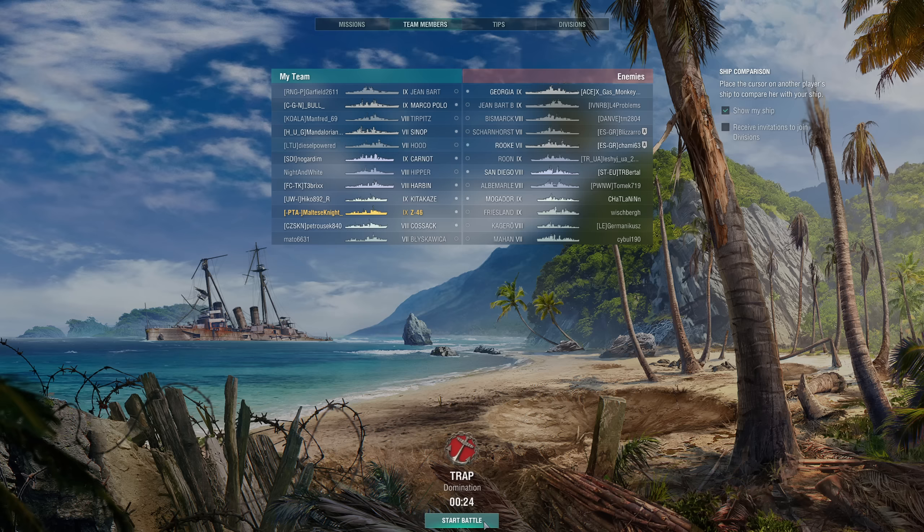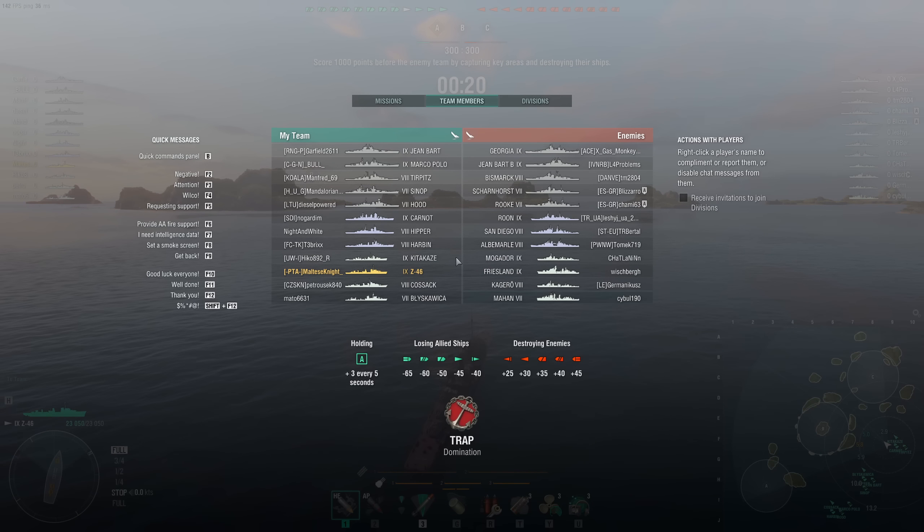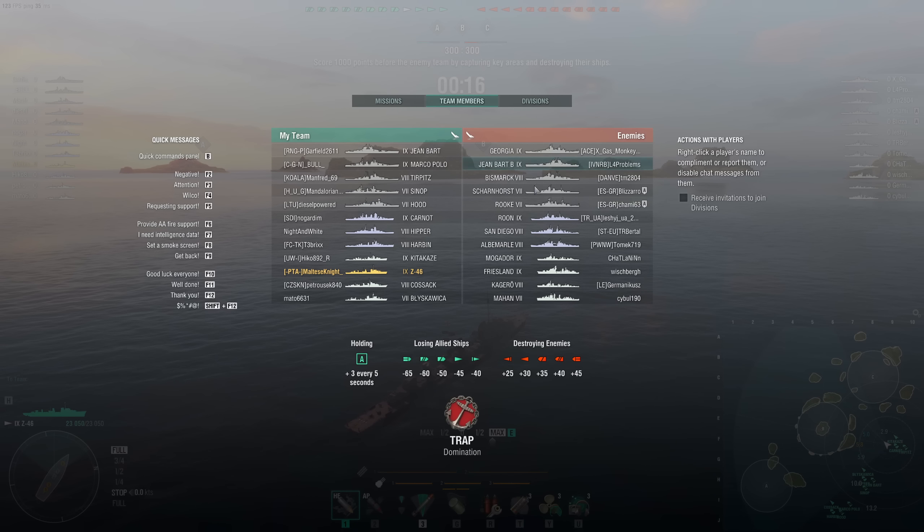Let's get into the game. Here we are on Trap, Domination — three-cap. I'm going to head toward C cap. On the enemy team we have: Georgia, Jean Bart, Bismarck, Scharnhorst, Roon, Rune, San Diego, Albemarle, Mogador, Friesland, Kagero, and Mahan.